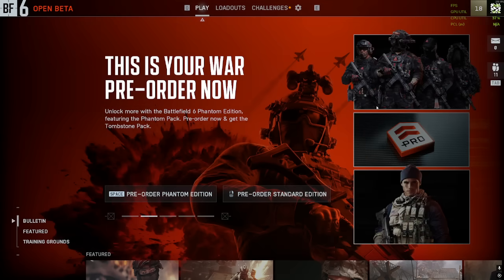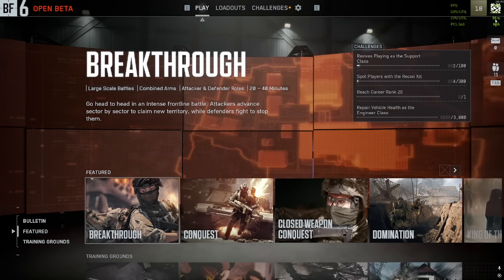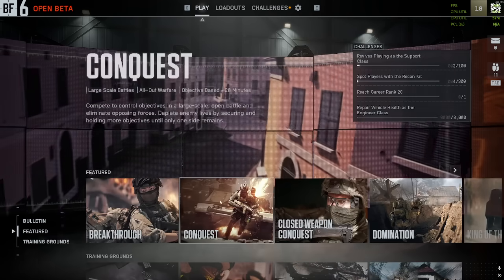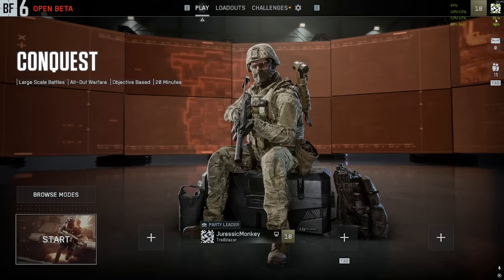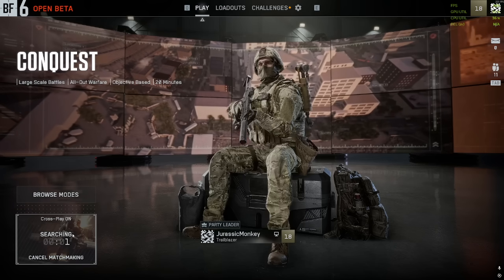Battlefield 6 is here and with that we have another high CPU usage game. You can see in the menu here, upper right, we're looking at an average of about 38 percent. We hop into a quick conquest game — you can see it up here hitting 40, with the lowest being around 33 percent.